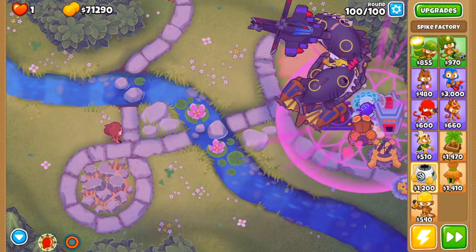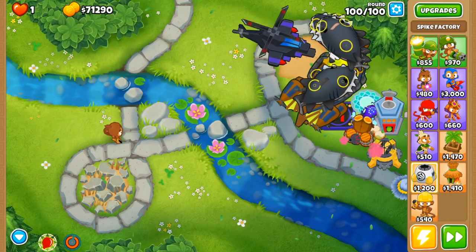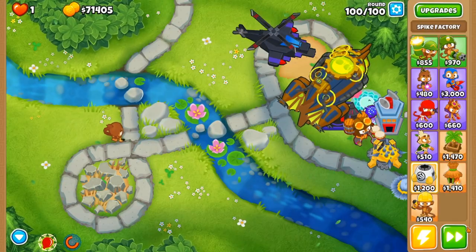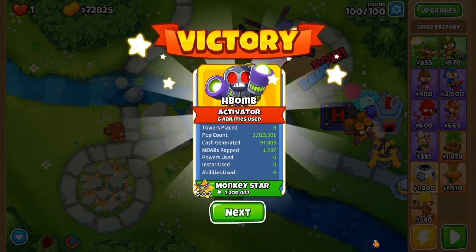Anyway, the main takeaways from this are that Sai is great in Impoppable, pairs great with an Apache Prime and/or a stall strat, and is best when they hit level 20 — even more so than most heroes. If you keep these in mind and take advantage of their global range, you should be in for some easy wins with Sai.